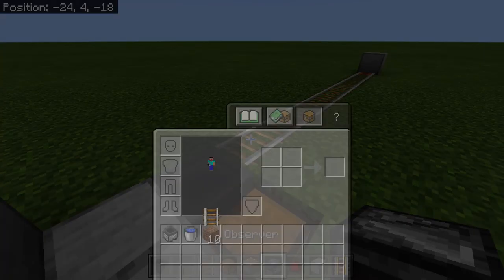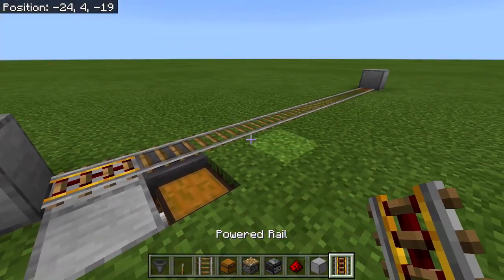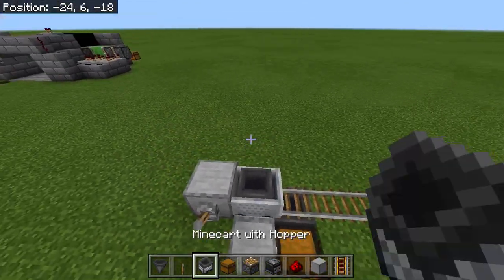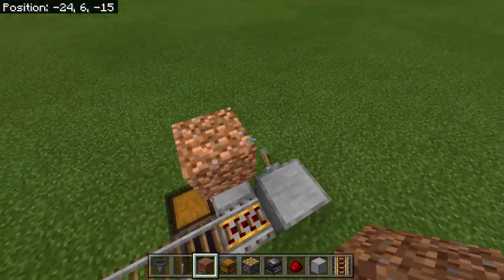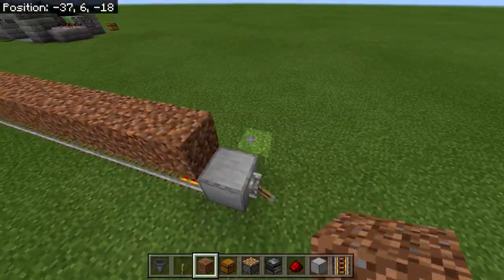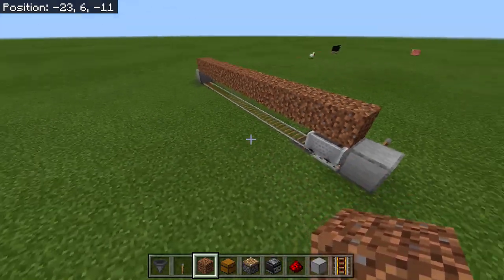Let me get the rails back out — there we go. Now what you want to do is add some dirt over the top of your rail, because this is where the actual sugarcane is going to be. I should say — this is a sugarcane farm, probably didn't mention that.